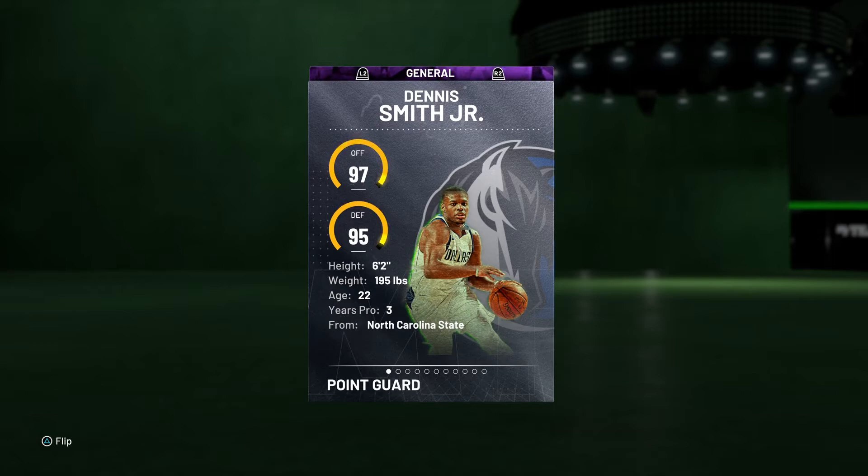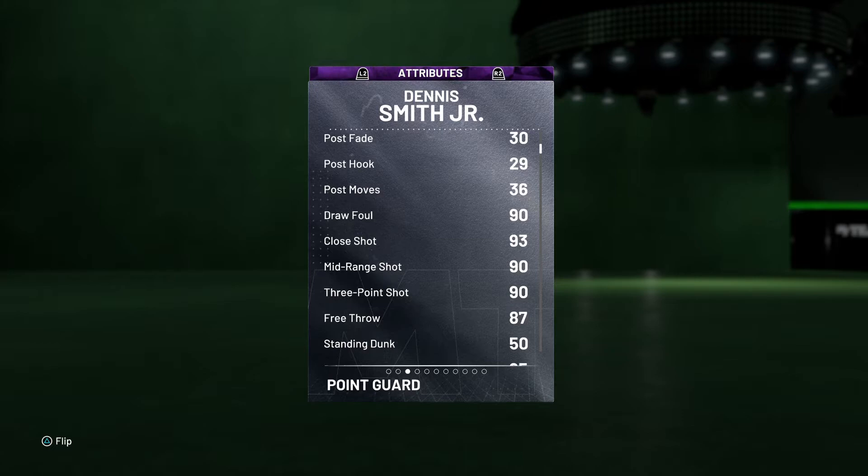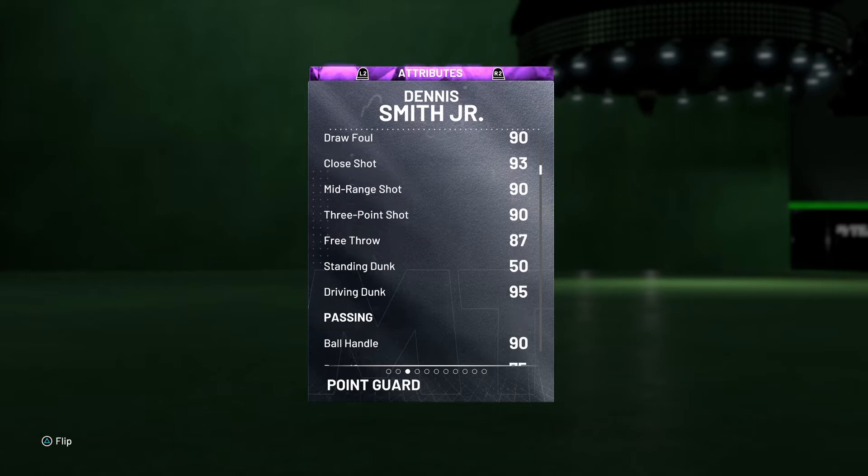He's got 97 offense, which is nice, and 95 defense. He's only 6'2", so if you're trying to take him into a competitive setting he's really not gonna be that great. We'll be taking him into triple threat offline. He's got 92 driving layup, which is really good. He has no post game at all — draw foul is a 90, which is pretty good. 93 shot close means he'll be able to attack the rim. 90 mid-range is definitely hittable. 93 three-ball — adding a shoe brings it to 93, the Kobe Grinch shoe gets it to 95, and the Phil Jackson coach brings it up to a 99 three-ball, though most people probably wouldn't use this card that way.